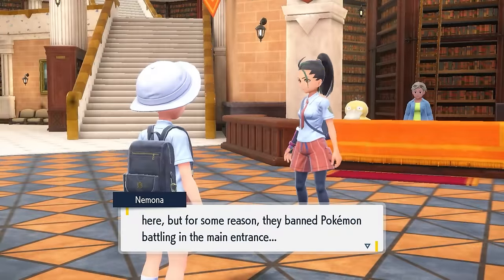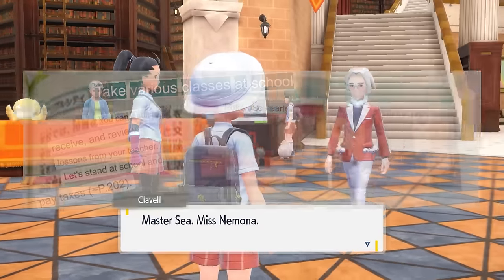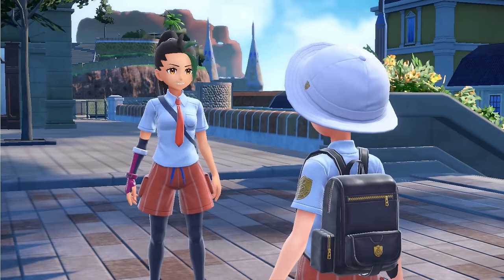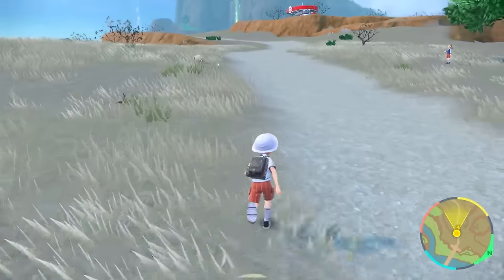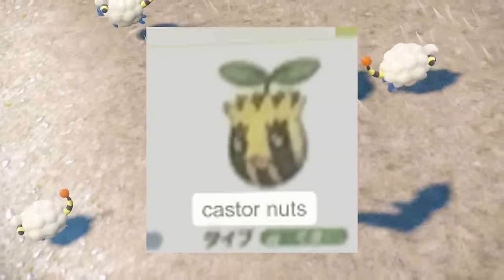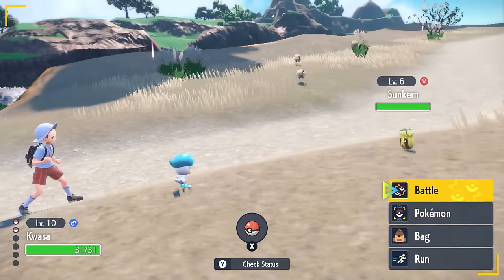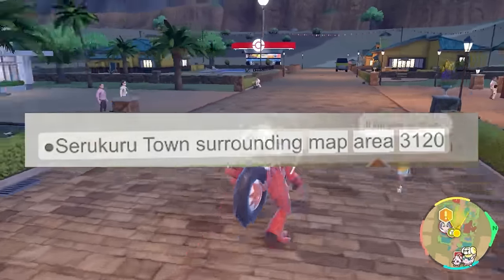We then go through the basic school stuff which includes 'let's stand at the school and pay taxes.' Then we finally finish the prologue and move on to actual gameplay. The first place we need to go is Circle Town through South Area 2. The guide highlights Pokemon we can catch in this area including Caster Nuts, so I catch one and it even outlines every trainer, which is pretty convenient. It was a short trip to Serukuru Town, which sounds a lot like Circle but more Japanese.